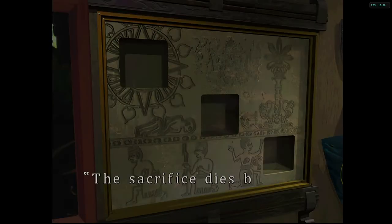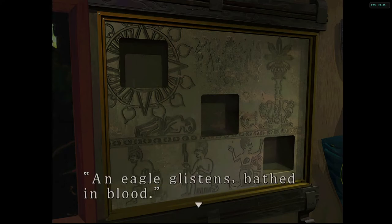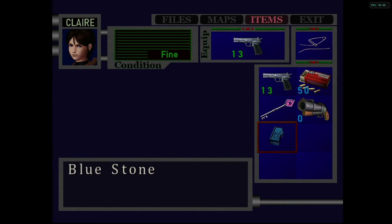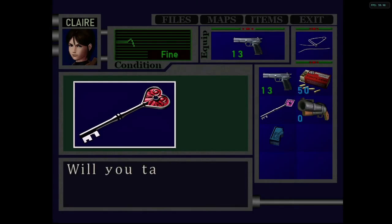Now we have a puzzle: 'The sacrifice dies by the claw of the jaguar' — and the gateway of doom will open. I only have the half piece though, that's stupid. I do have the heart key though.